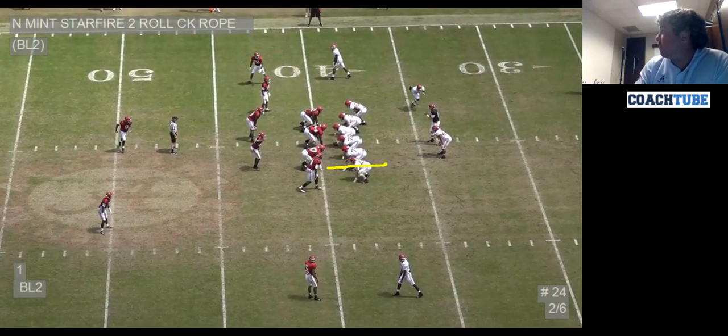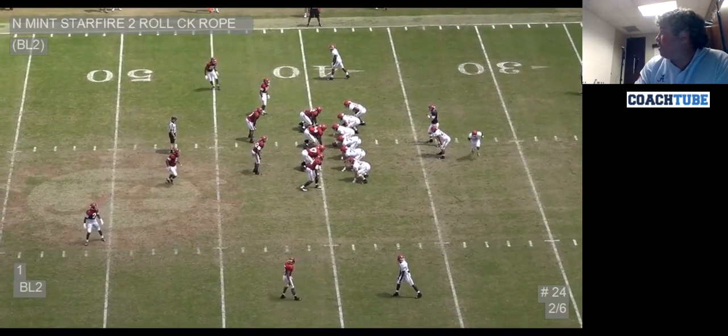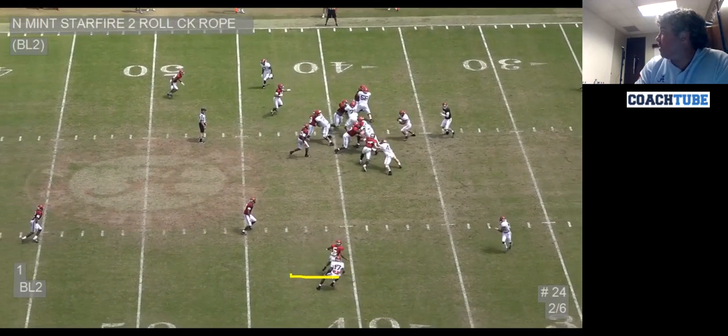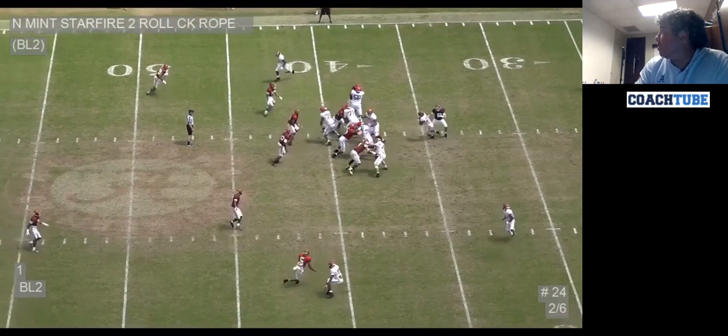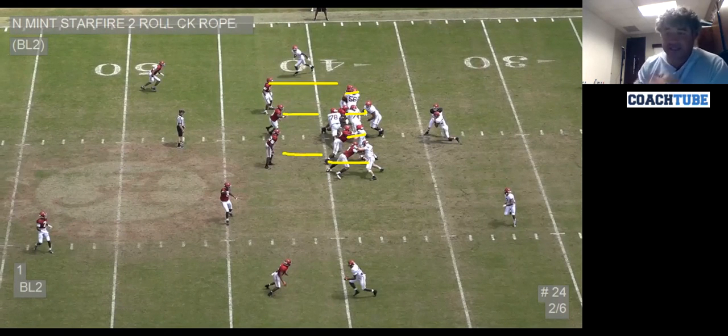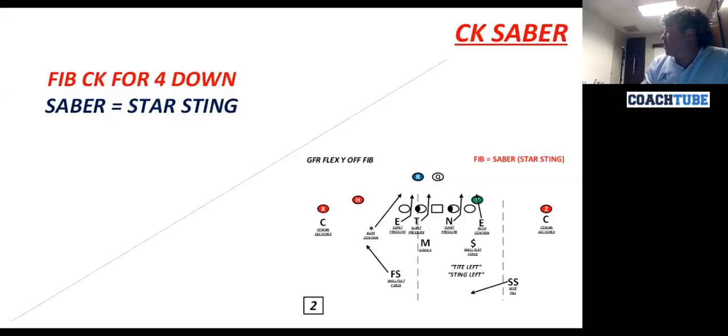It's a really good change-up for the field side run team RPO. You'll see: quarters press, boom strong three look, boom — there's the trapper for the flat. Eyes — the one for the RPO game. Same exact run fit as your strong three: 50 backer, 10 backer, 50 backer, same as playing your high structure. Really good change-up versus the RPO game for the bubble slant aspect.